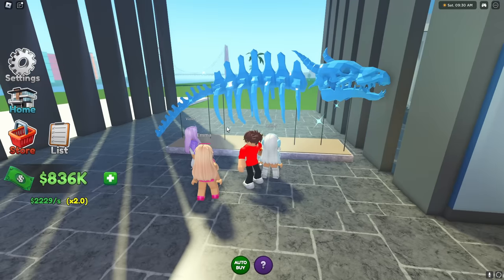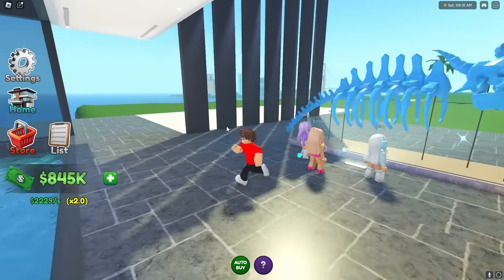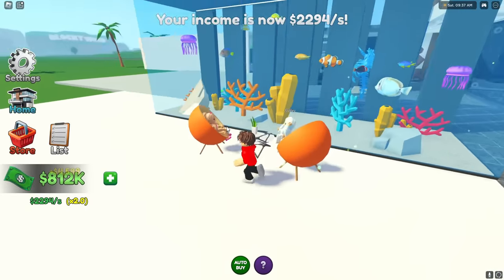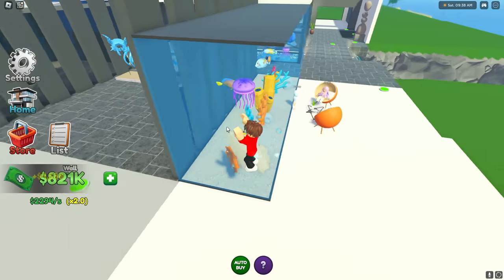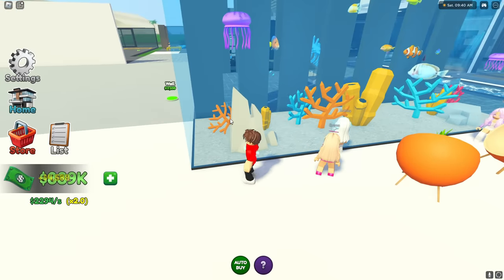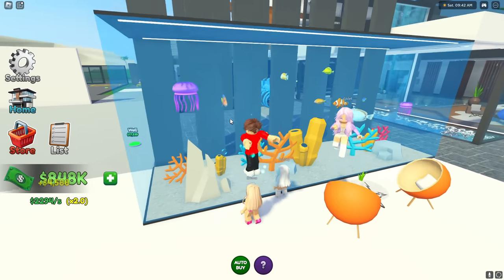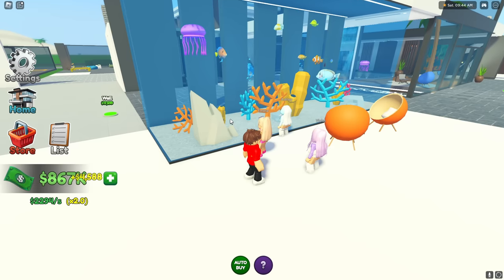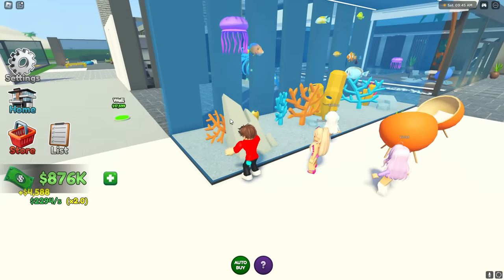Seriously guys, there's more things we can get over here too! Look at this room! Wait, I wanna see what this is! I love these chairs! They're fancy, but what the- look at the aquarium! Oh my gosh! There's even a jellyfish! Look, it looks like Violet! It looks fat and lumpy! It looks nothing like me, you idiot! Come on guys, stop making fun of Violet!